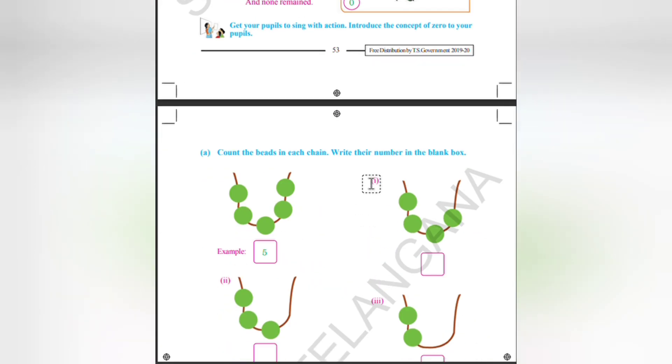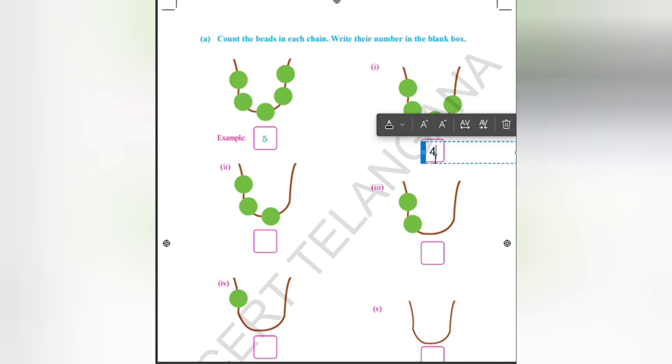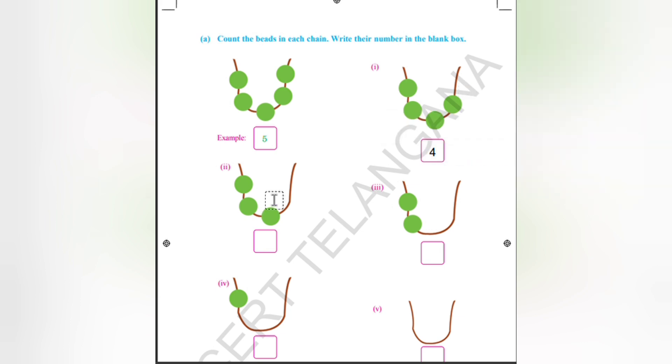Count the beats in each row and write the number in the blank box. How many beats are present here? Start counting: one, two, three, four, five beats. We can see here how many beats are left — one beat is removed, so the remaining is four.